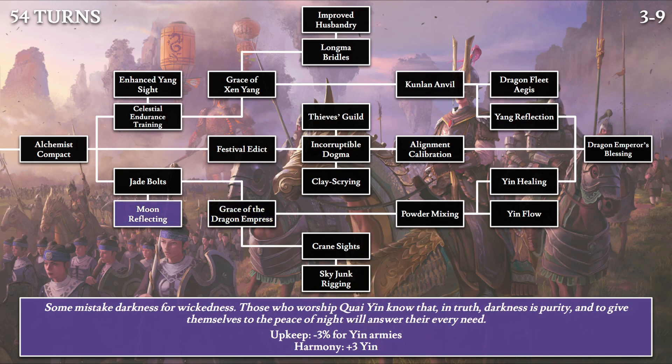Finally for the last 54-turn tech, we have Moon Reflecting: 'Some mistake darkness for wickedness. Those who worship Guiyin know that in truth darkness is purity, and to give themselves to the peace of night will answer their every need.' This is the opposite plus 3 yin harmony tech for this section, providing minus 3% upkeep for all yin armies.